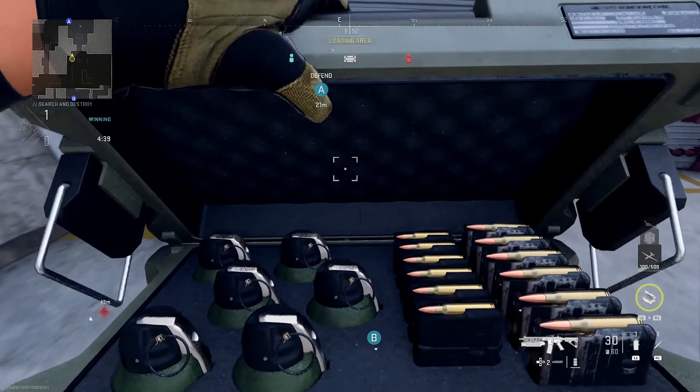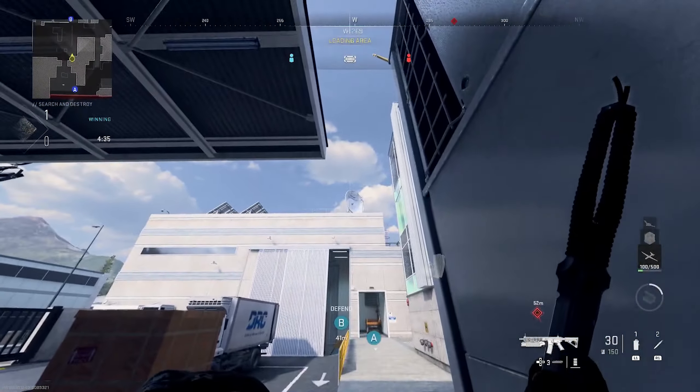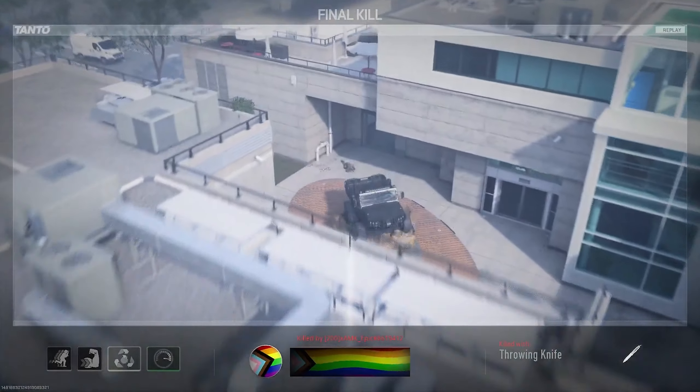This next one's going to take out anybody sitting on the outside of that hallway. You will need Strong Arm for this one. Go into the very same corner that we were just in and aim at the same satellite, but aim a little bit lower than you did before in the previous spot. Then if you know somebody's there, just let it fly.